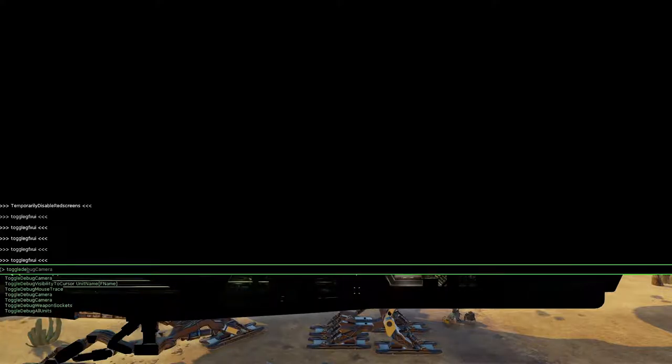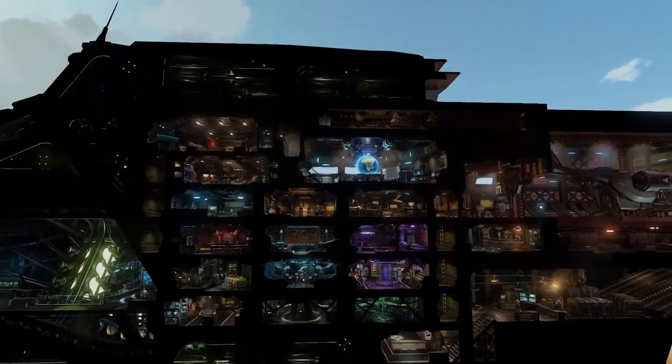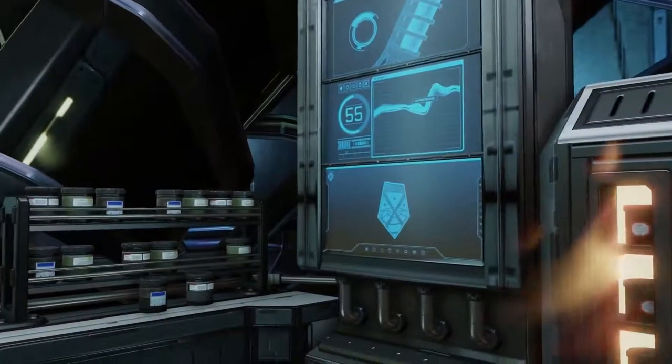Next, launch the game. Once you're in the Avenger, hit the tilde or backslash keys. This opens up the command line where you can enter any of our dev commands. For the debug camera, you'll want to type toggledebugcamera, all as one word.